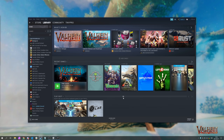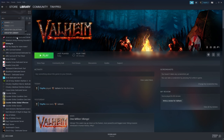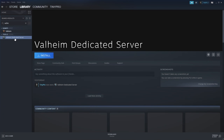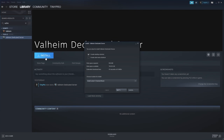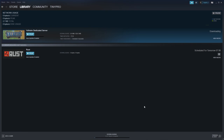First of all, open up Steam on an account that you own Valheim on. You'll see Valheim down here, but if we click the button at the top and click Tools to enable this, we'll be able to search for Valheim once again and this time we'll see Valheim Dedicated Server. When you see this, simply click Install, choose a location to install it to, and then click Next. Now all we have to do is wait for the server to download and install on our computer. This will usually take a couple of minutes.